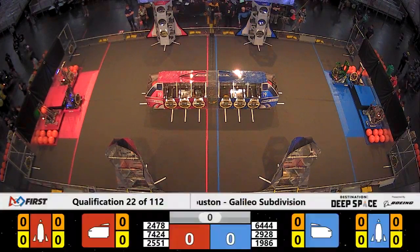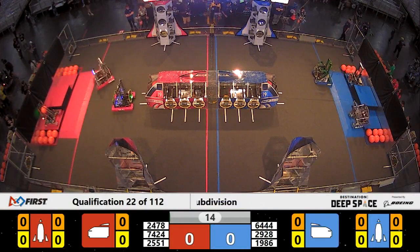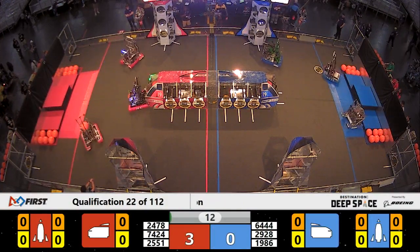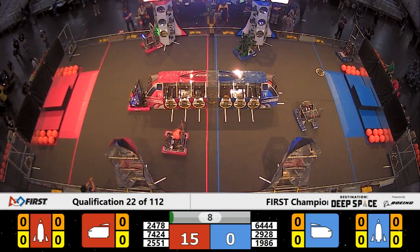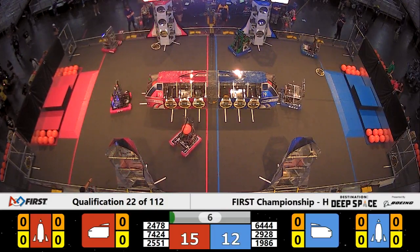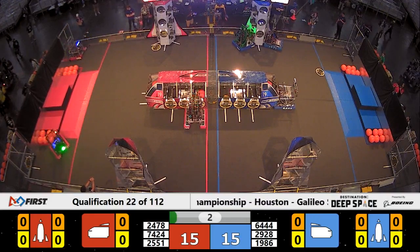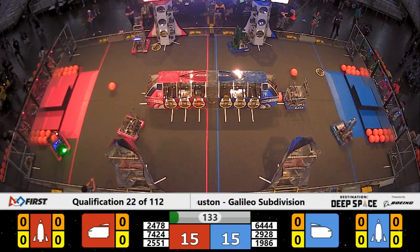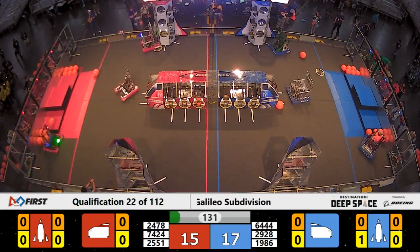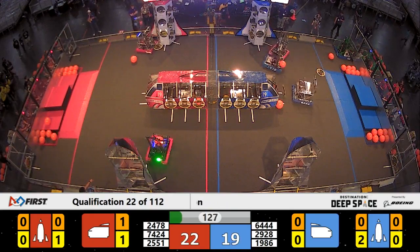Space Explorers, between the lines in three, two, one, go! Very quick start to this qualification match. The Blue Alliance robots are already trying to place hatch panels onto their cargo ship. We're going to find two of the Blue Alliance robots against the far-side rocket ship. Team 1986 successfully placing it as the drivers now have clear visibility onto the field.